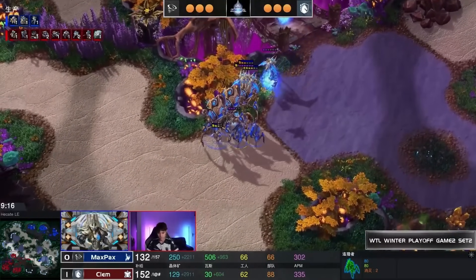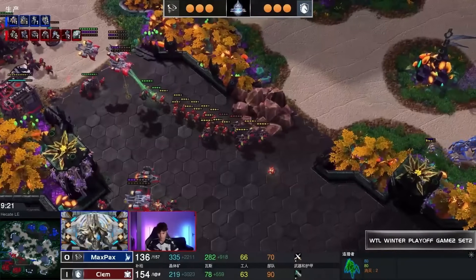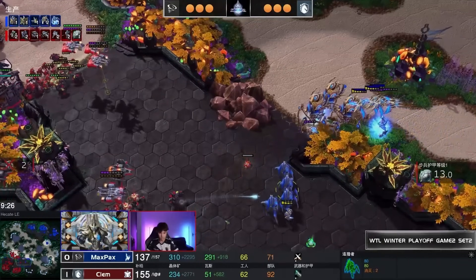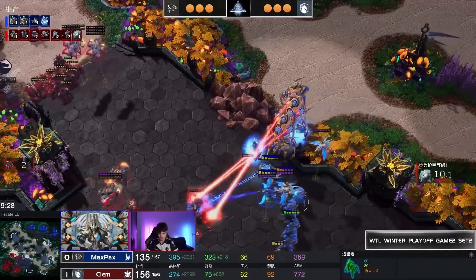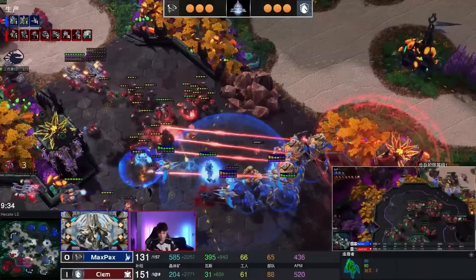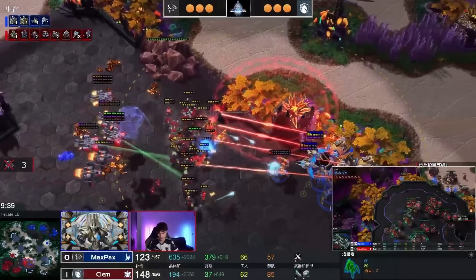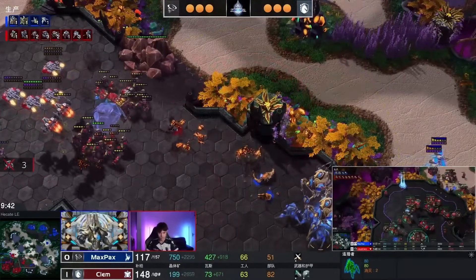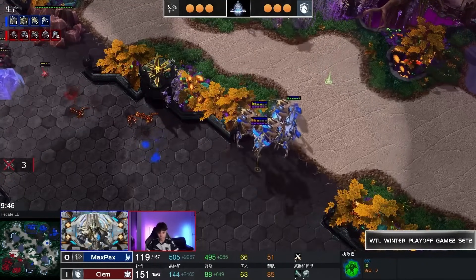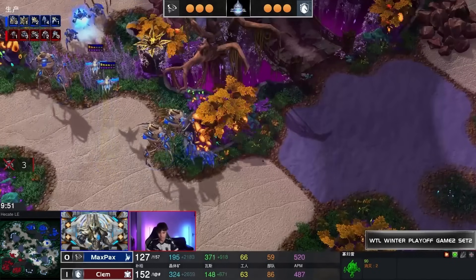The Colossi, Archons, and Stalkers come back around and start pushing up the ramp. A Widow Mine takes out the leading Zealot immediately. Colossus shots start breaking through and the Clem army pushes across. A lot of army supply from Clem — he almost felt like he could keep chasing, but attacking into Colossi feels bad as they keep getting shots off.